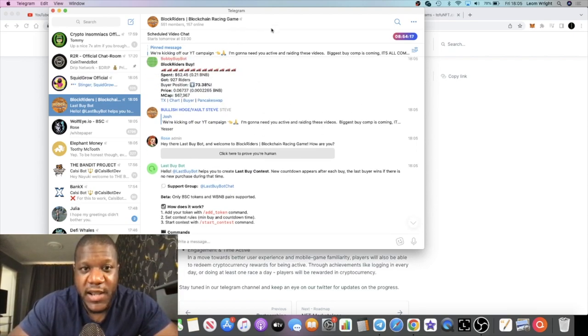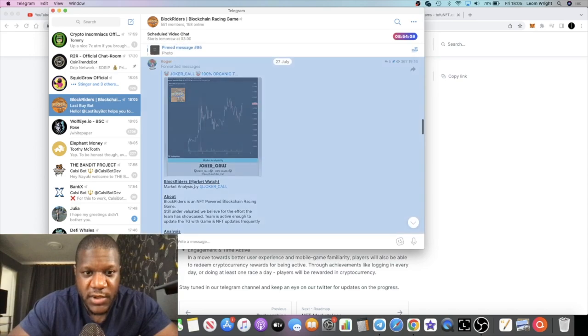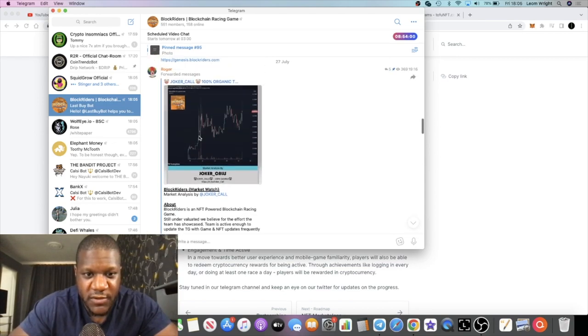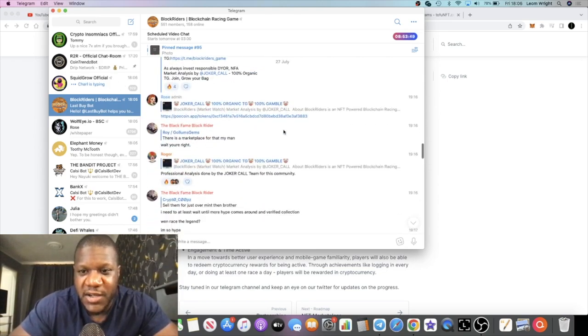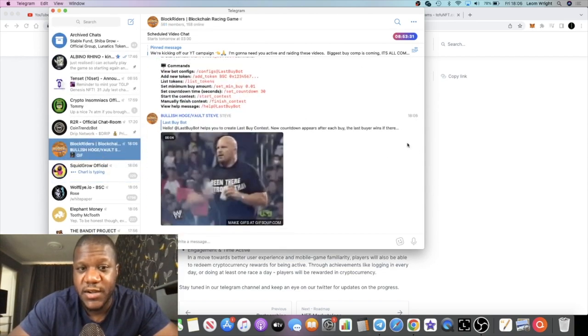They were called out by a group called Joker Calls just yesterday. That post mentions 25 BNB in liquidity and chart bottom support at 30k. There are 158 people online in the Telegram, and there's a scheduled video chat coming up in the next eight or nine hours — it might be worth jumping in to hear what the developers have to say about the project.